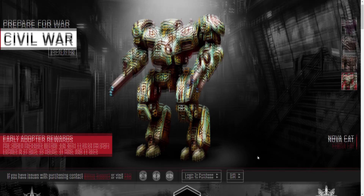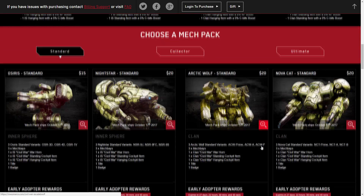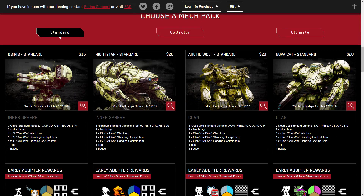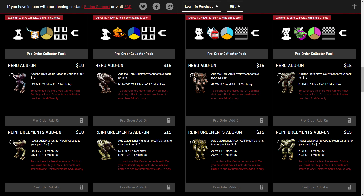Let's scroll down and take a look at the pack structure. If you want to get the collector, you can get it as an ultimate reward, and there are cockpit items that increase XP and C-bill boosts, but you have to get the Arctic Wolf as well. For pricing, there's a $20 standard pack with three base variants and three mech bays, a collector's pack which adds a fourth mech — a copy of the NovaCat Prime with 30% C-bill boost and 30 days of premium time — plus a hero add-on and a reinforcement add-on with the Charlie and Delta, both for $15.